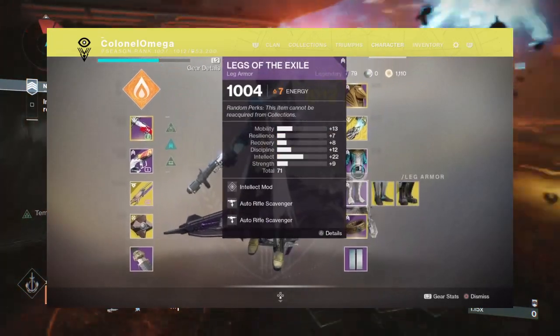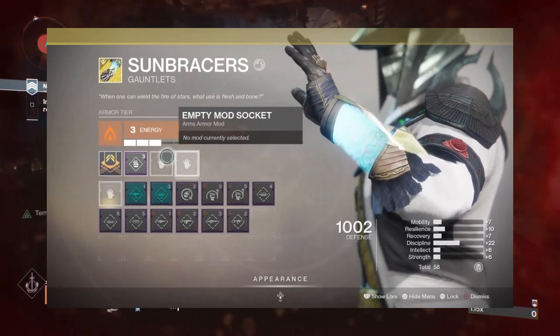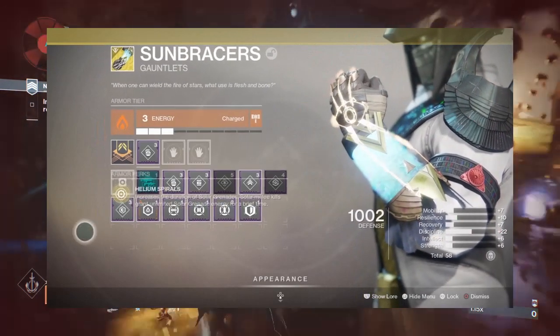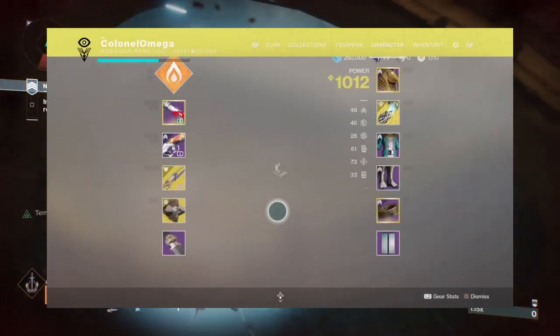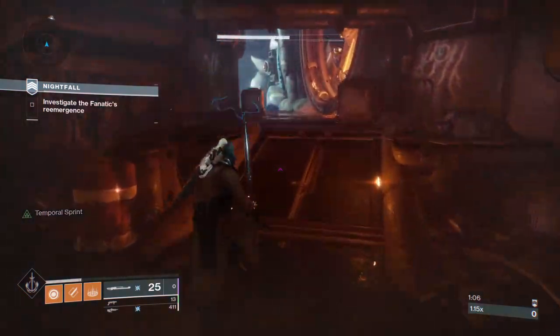For my armor pieces I was using Synthoceps. Basically what this does: after you get a melee kill you get a lot of grenades back — you can throw like five grenades in a couple of seconds. You get a grenade back instantly. Also, stack discipline for the grenade on your gauntlets to make it way easier so you can do it even faster.